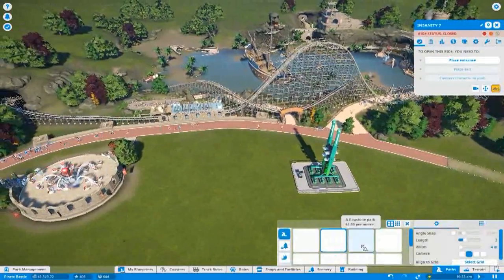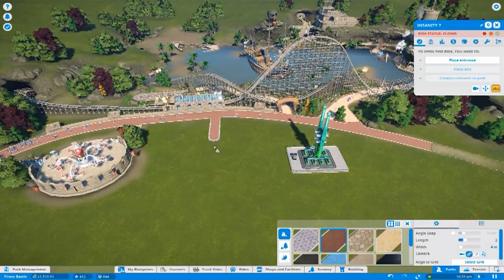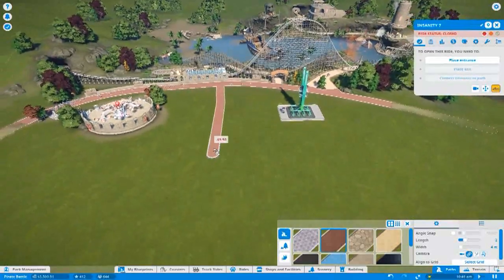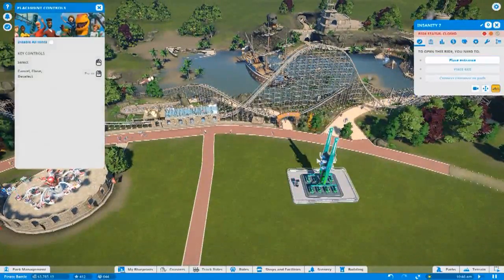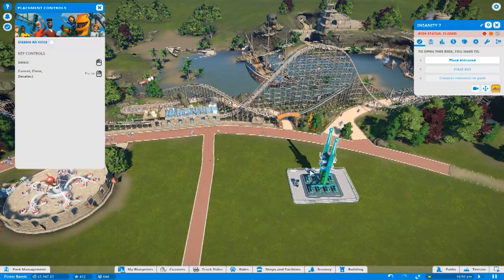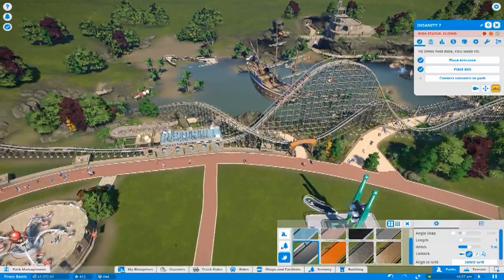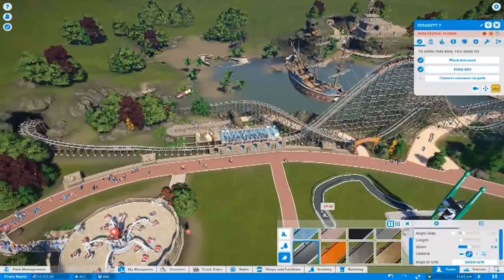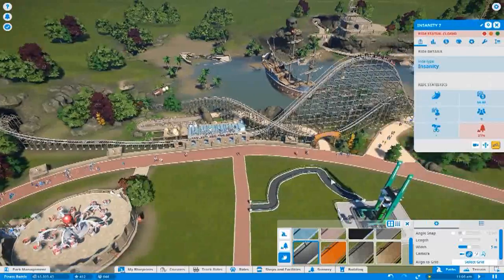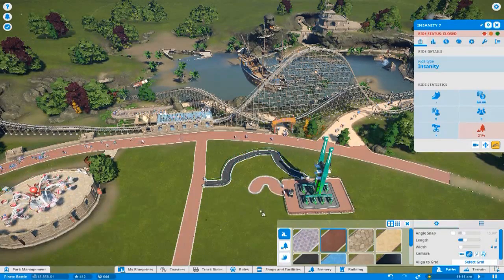What I'm going to do first as well — build a park entrance. Let's place the entrance on this side and create the exit on that side. Connect entrance to your path. Okay, that's done.